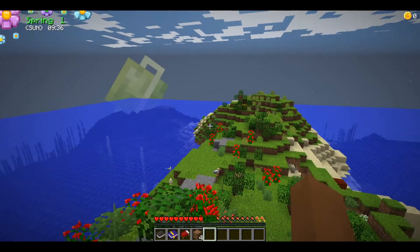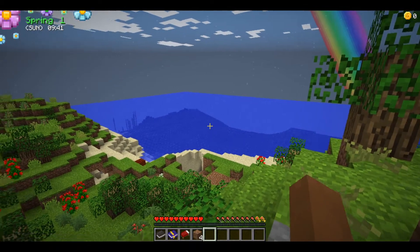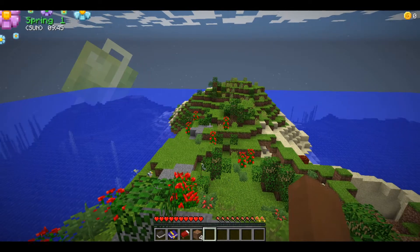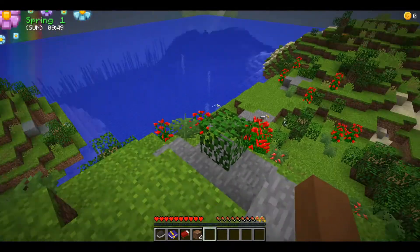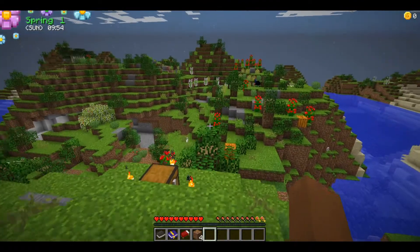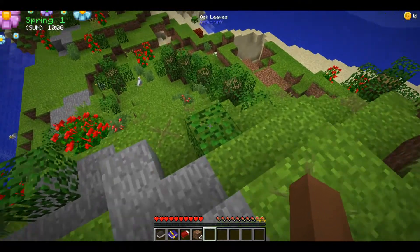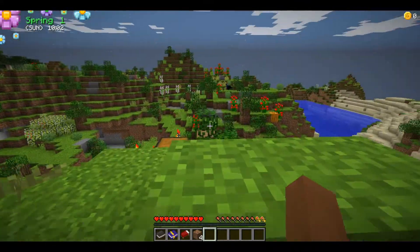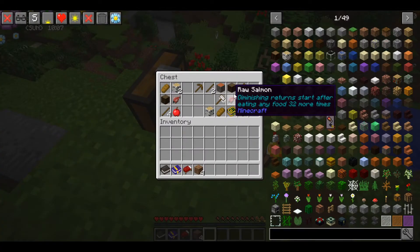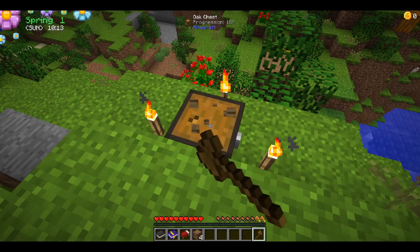Hello guys and welcome to my first video of something new, something that most of you probably have not seen before. As you may notice, there's something with the spring in the top left of the screen, and there are blocks that Minecraft doesn't naturally spawn. This is modded — it's a modpack called Harvest Valley, made by Kihan.